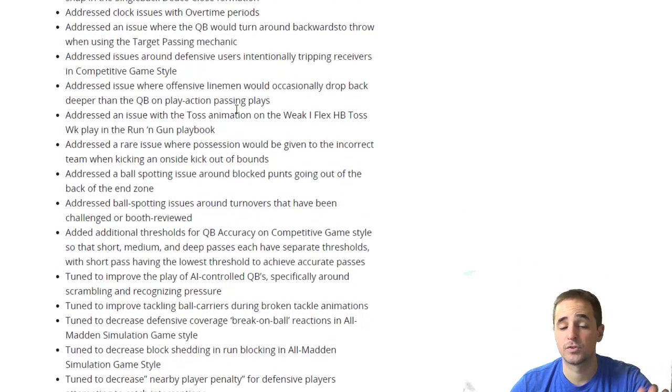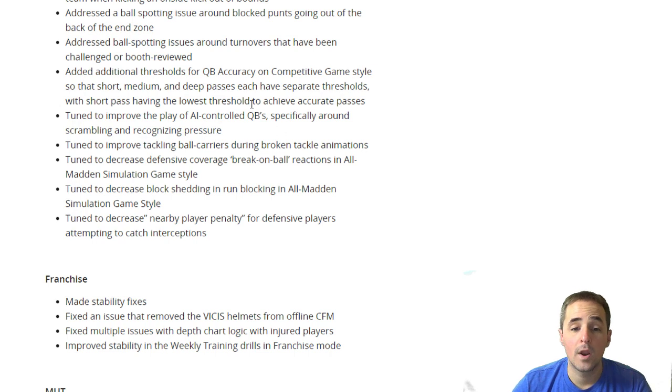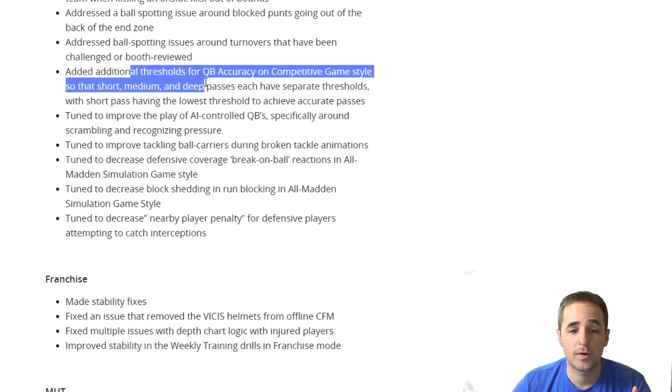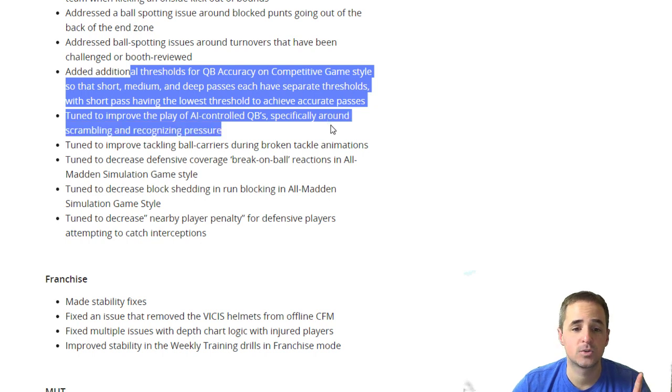All this other stuff is great — it's all one-off, smaller things. Good job. One thing is additional thresholds of quarterback accuracy on competitive game style. I've got some thoughts about this one. Short, medium, and deep will now each have separate thresholds.